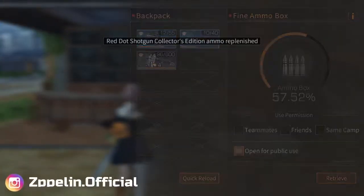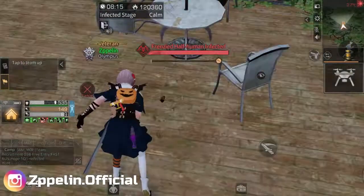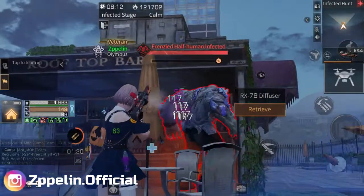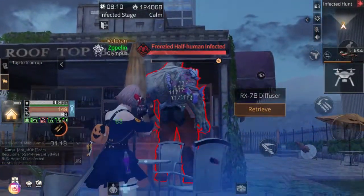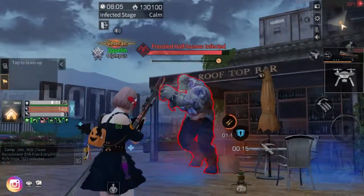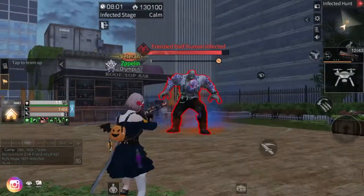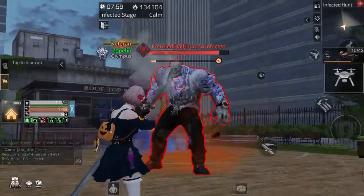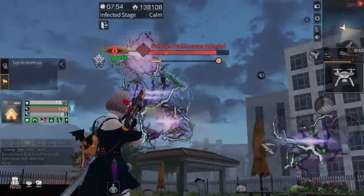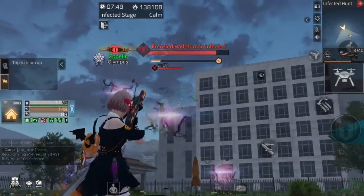For the second phase of this boss, you need to bait him — there's nothing else you can do because the boss keeps moving. So you need to find a good position to shoot, and you need to shoot the electromagnetic too.